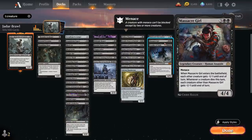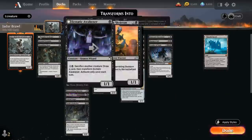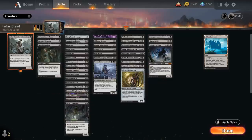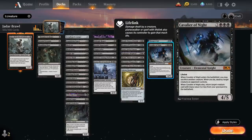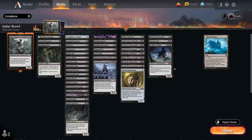Massacre Girl can act as a sweeper — a 4/4 with menace that when it enters each other creature gets minus 1/minus 1 until end of turn, and whenever a creature dies that turn each creature other than Massacre Girl gets minus 1/minus 1 until end of turn. It can set off a chain reaction, and starting with just Jadar and the 2/2 zombie token we can quickly start wiping away 3-toughness creatures, often leaving Massacre Girl as the only creature in play. Then Cavalier of Night is a 4/5 with lifelink: when it enters we may sacrifice another creature to destroy target creature an opponent controls, and when the Cavalier dies we return a creature card with mana value 3 or less from our graveyard to the battlefield.